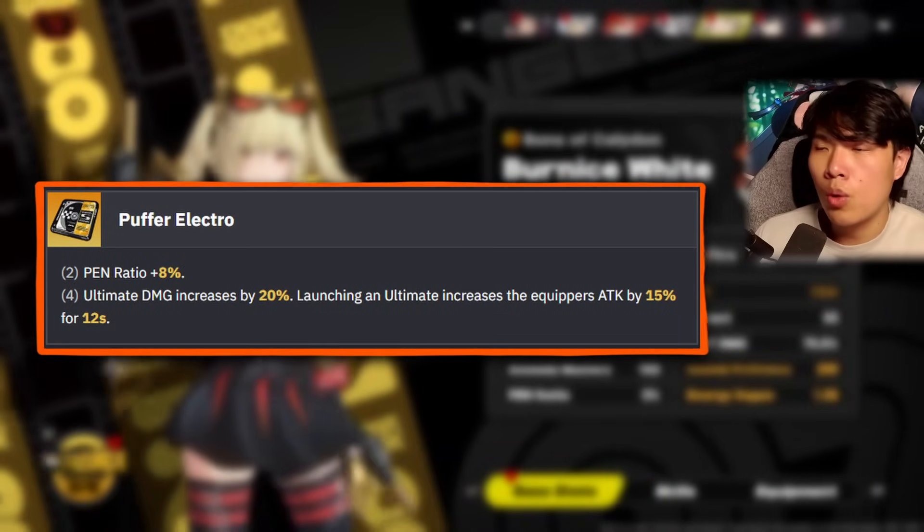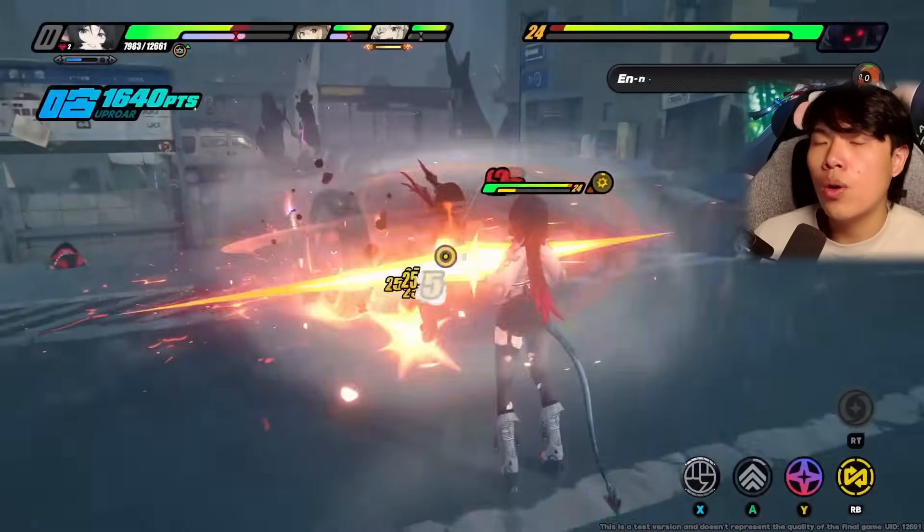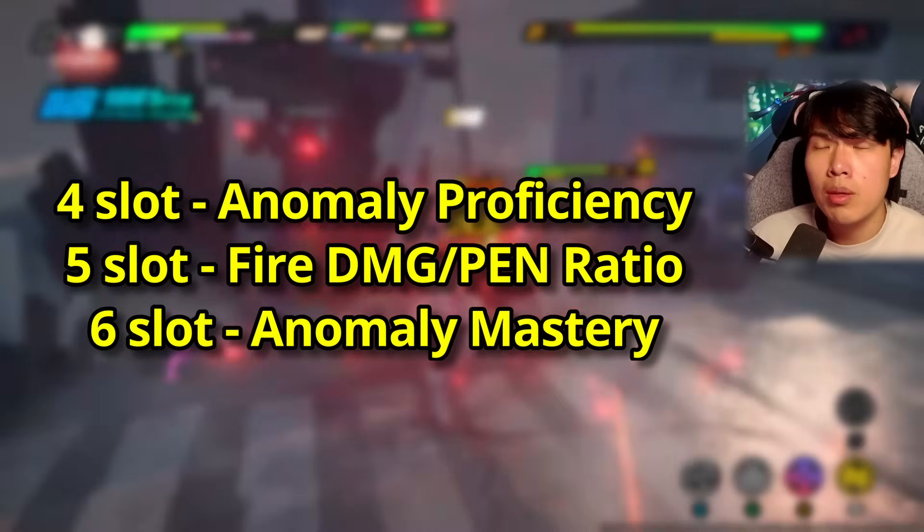Your two-piece choice depends on preference: Swing Jazz for more timely EX special uptime via energy regen; Freedom Blues 30 anomaly proficiency for absolute highest damage; or Puffer Electro pen ratio if running Grace's W Engine or future pen ratio buffer units. For main stats: slot 4 is anomaly proficiency, slot 6 is anomaly mastery — exactly like Jane Doe with no real alternative. Slot 5 can be fire damage or pen ratio depending on your substats.